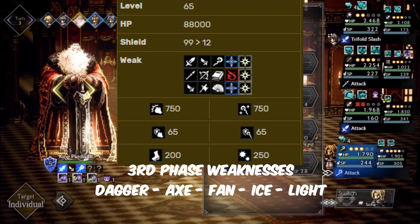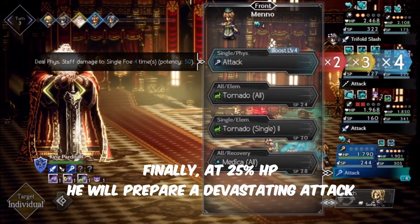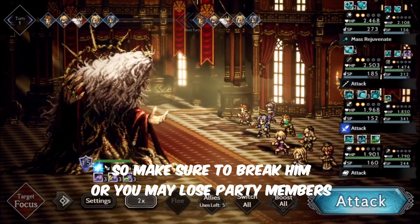Third phase: dagger, axe, fan, ice, light. Finally, at 25% HP, he will prepare a devastating attack. So make sure to break him or you may lose party members.